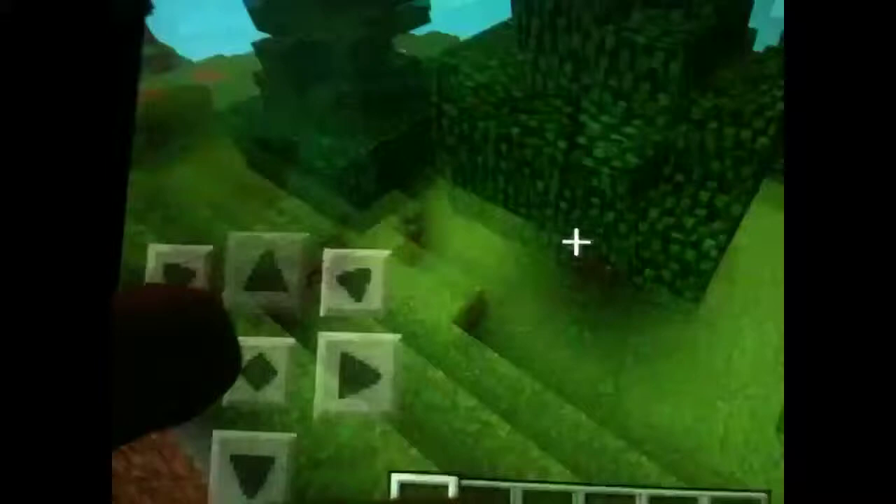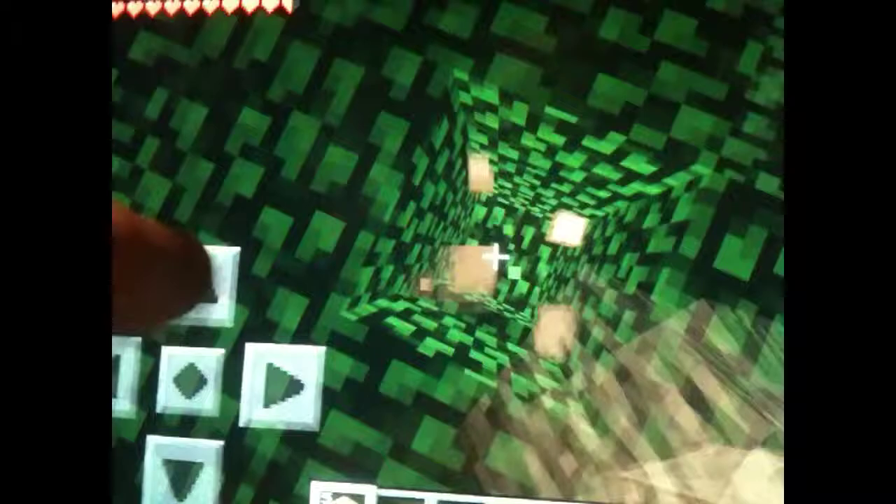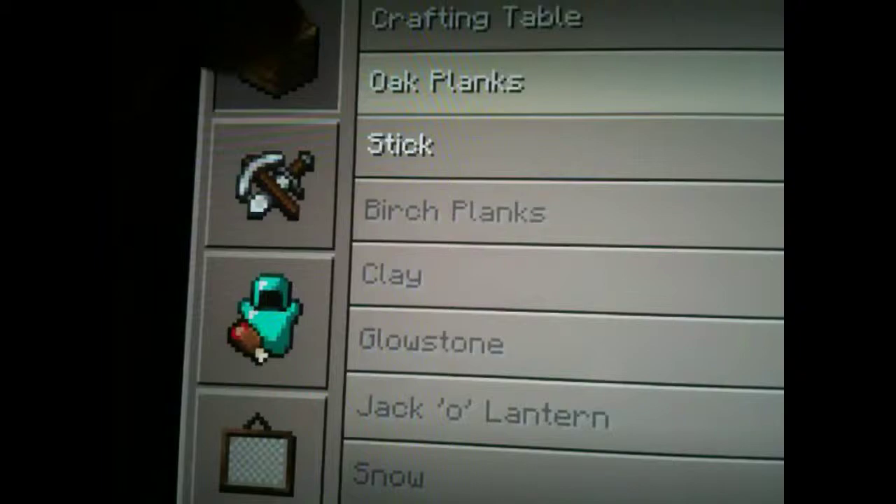I like dying a lot. Well, let's get to work — punching the tree, punching the tree, so I can get some wood to make a house, then make a pickaxe, then get some coal, then make torches, then light up my house, then make a furnace, then make a stone pickaxe, then go find some iron, then make an iron pickaxe.